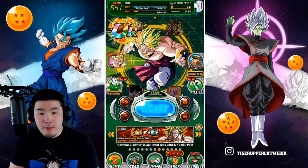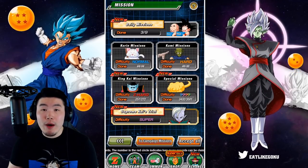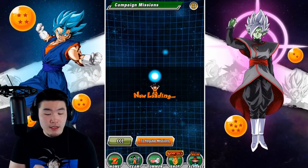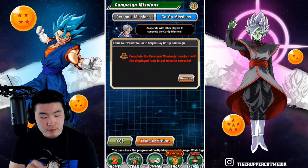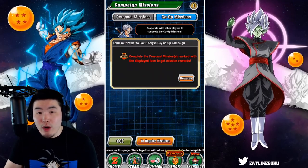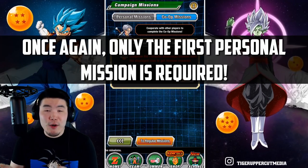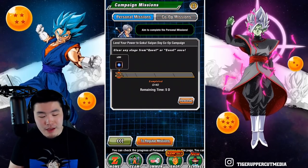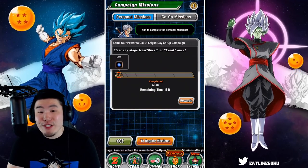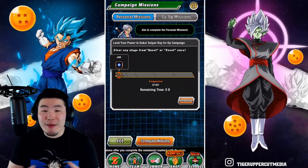Let's pop over to the mission tab. Here you can see the progress of your personal missions and also the overall global progress of the co-op missions. Just click on the campaign missions button at the bottom — that little orange button — and it'll show you how far you've progressed in your personal missions and how far we've progressed in the co-op missions globally. You do have to complete the personal missions first before accessing the co-op missions. Five days is a lot of time — if you clear around 8 stages per day for 5 days, you should get them all done.